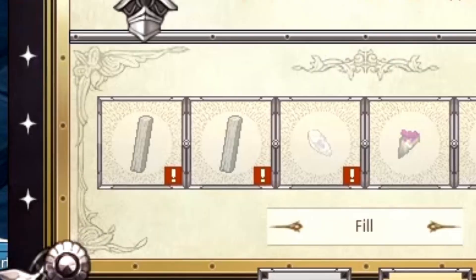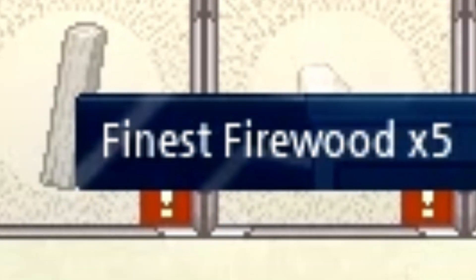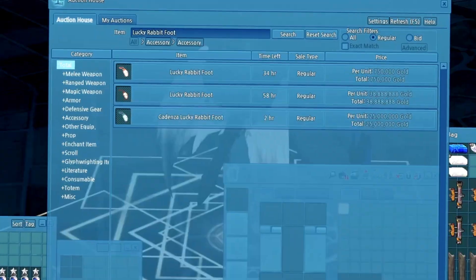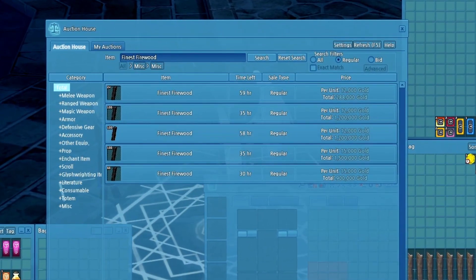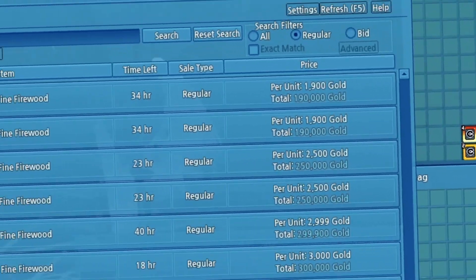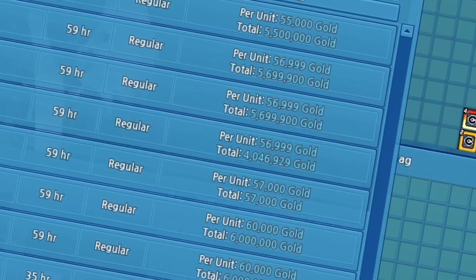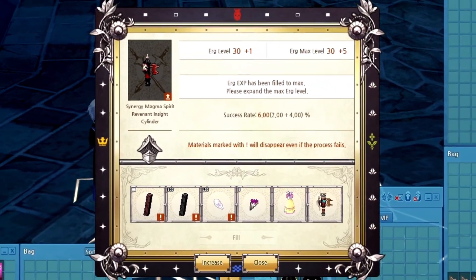What are trash mats? That's what I call these three mats on the left side here that get consumed when you fail. One of which is our finest firewood — there were only five stacks being sold on the marketplace. So we're gonna go ahead and buy all three of the hundred stacks so nobody else does, costing us four mil. The fine firewood were pretty cheap, but the divine mineral fragments — since the ERG update everybody's doing it now, these fragments have skyrocketed.